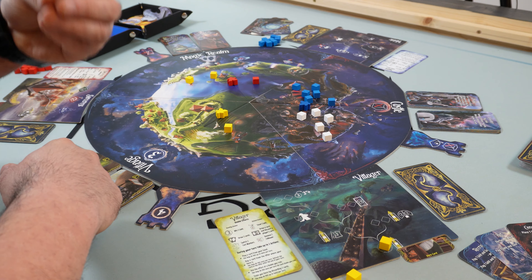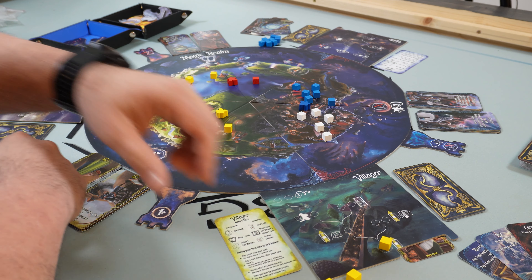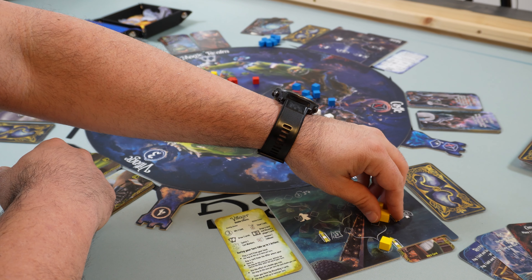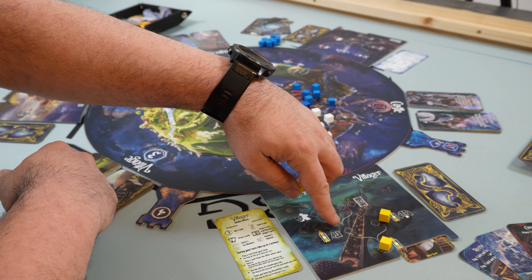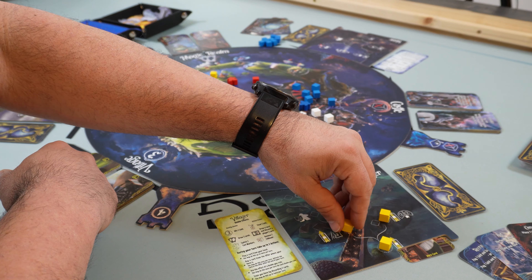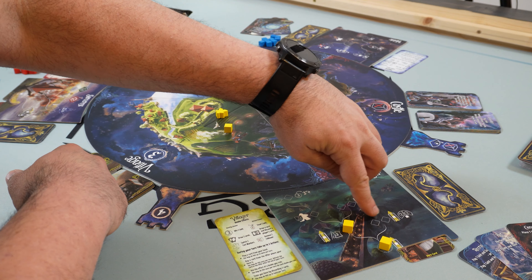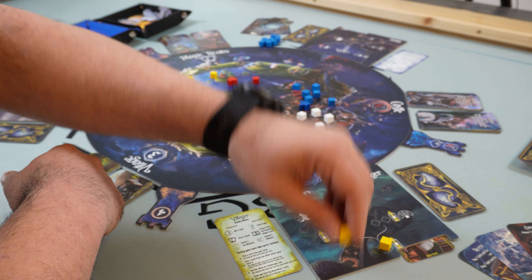In order to set up the board we'll need to assemble the three parts of it. Make sure that in clockwise order you're going to have the village, the magic realm, and the castle. Pay attention that we're going to put it on the healthy side and not on the destroyed side that we can see on the other side.